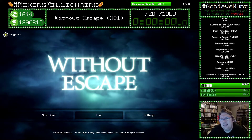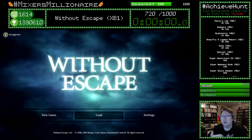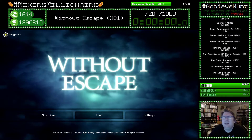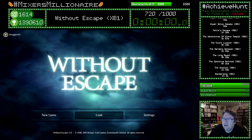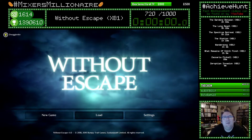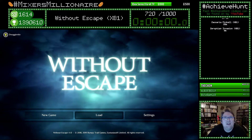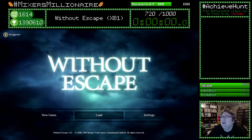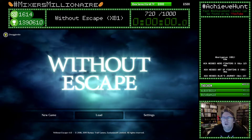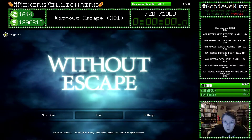Whilst doing that promotional stream I did get 720 gamer score. I'm going to be doing an achievement hunt, so I will be doing the steps I would have done to unlock those achievements, but you're just not going to see the achievements pop on screen. Then you will see the last few achievements I need pop, and that would be the 1000G. That's why the counter is starting at 720 gamer score.